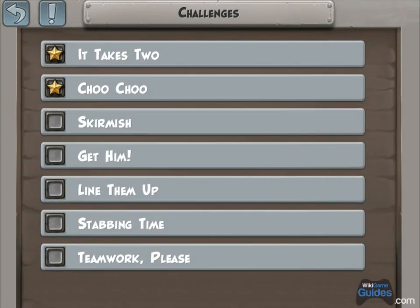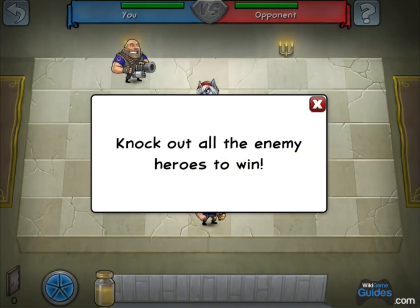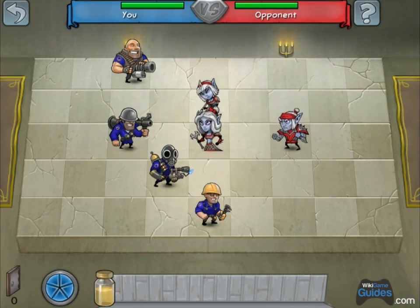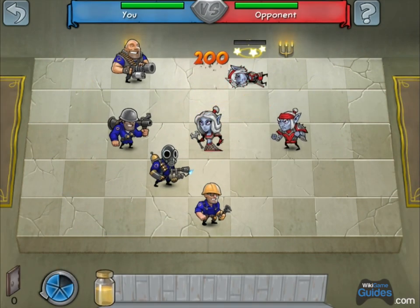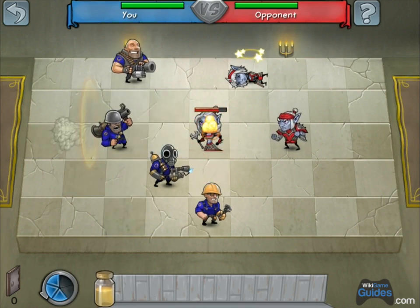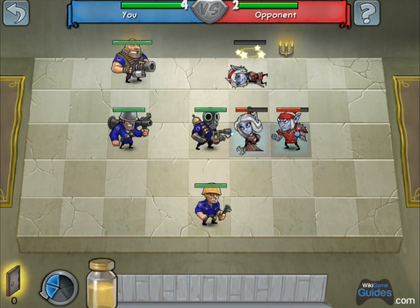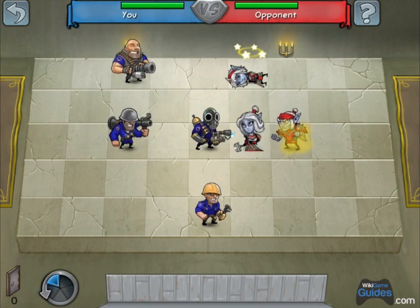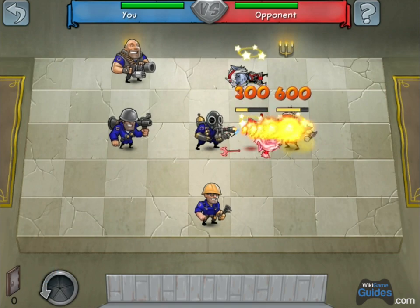Next one, Skirmish. This one you're using the soldier to get the first kill, then move the healer back a square. That puts them in range of the flamethrower, but you're going to need the jar of pee — Jarate — to have enough damage to kill that guy in one shot.